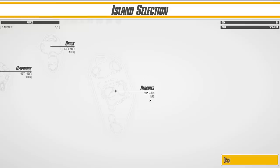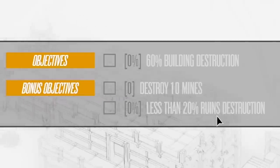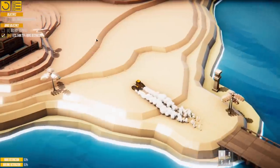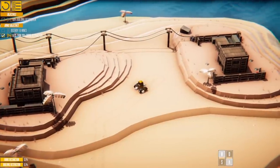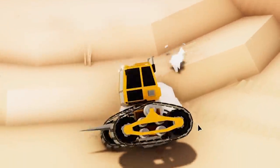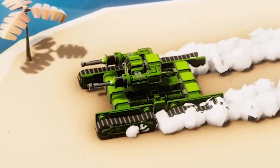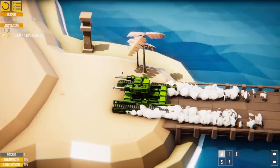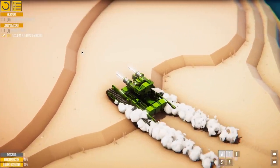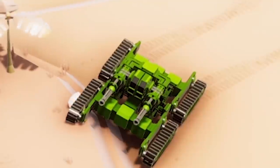Now we're on Hercules — a hard island. We need to destroy 60% of the buildings but there are mines everywhere and ruins we must not destroy. We scout the level: a bridge, some uphill terrain, buildings surrounded by mines, and another bridge. One of the showcase vehicles is a quad tank — looks really cool, though firepower might be a bit weak. But it's got tracks and can make it up the hills, so we can lace the place.